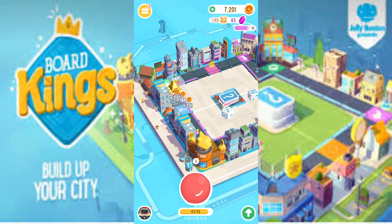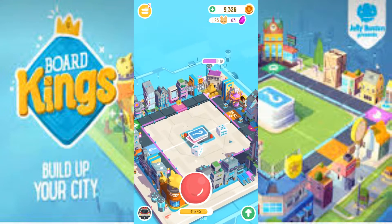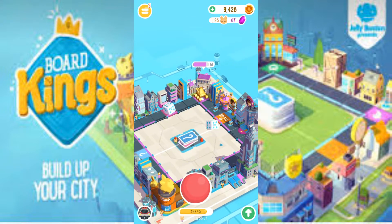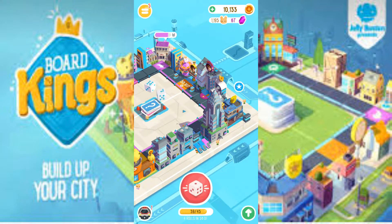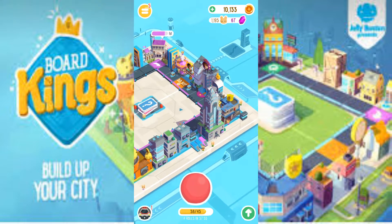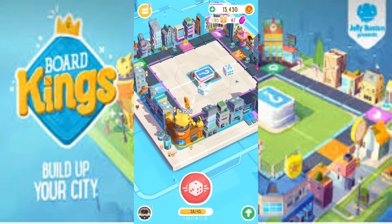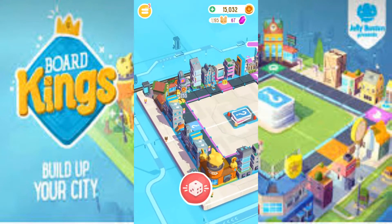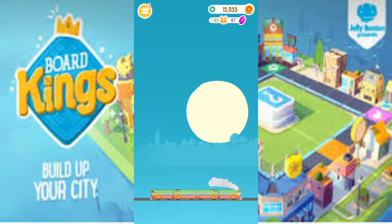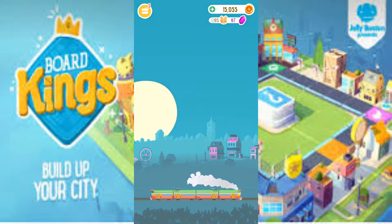I have a couple of these games on all of my devices — which is three, so I've got three games of this. As you can see, my face is on that building just there — that's from my other character on my other device. I just got 2500 by landing on the bank, and we're about to go onto the train and go to Matthew R, which is my other profile.